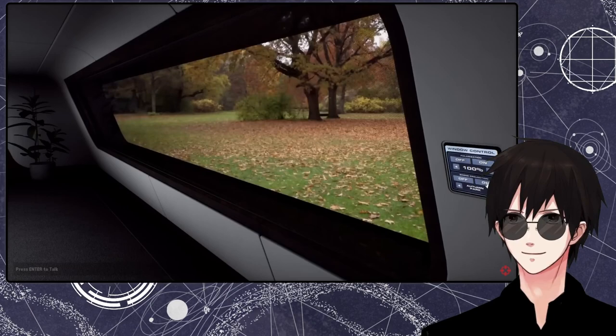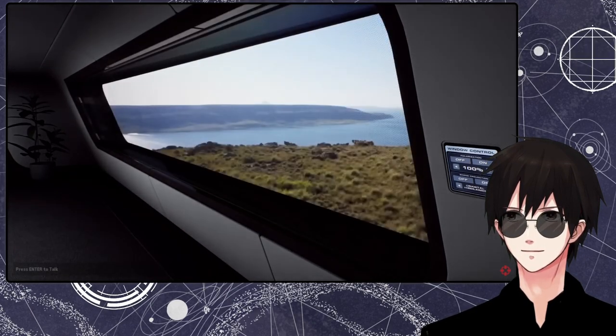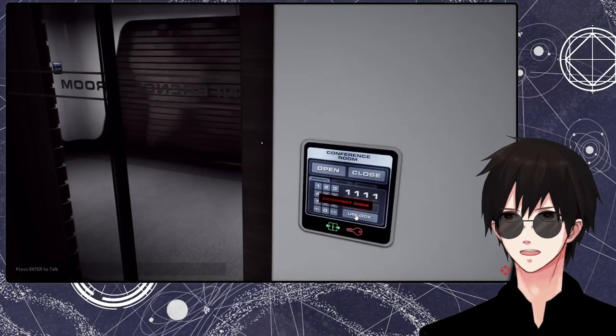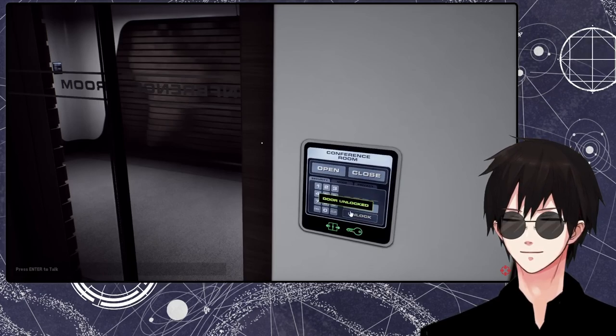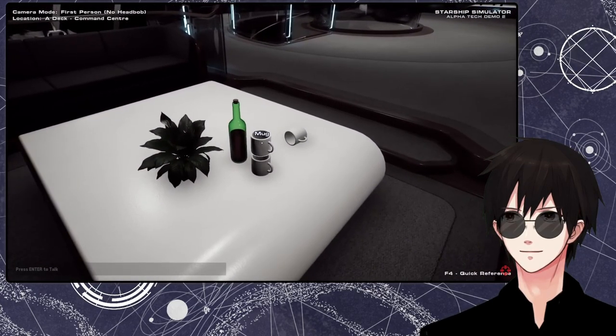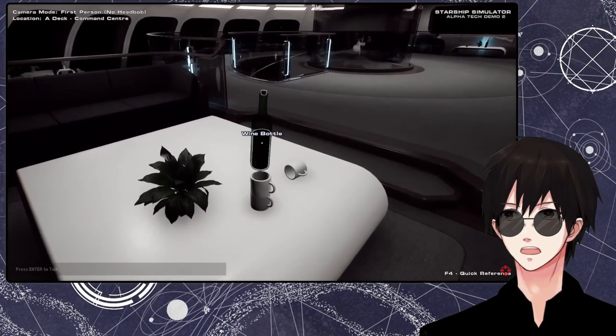The ship's interior will also be highly interactive. Every button on every panel will perform some form of tangible action. In games when you're surrounded by buttons or switches that just don't do anything — so in our game, every single button will serve a practical purpose. There will also be hundreds of physical items that you can pick up and interact with, and they will remain where you left them, thanks to our object warehouse system.